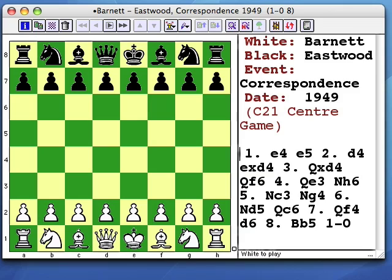Same pattern in a slightly more difficult game. This is how it works: you start with the skeleton of the pattern with just a few pieces on the board — first the pin, then the fork, then the pin plus the fork. Then the simplest eight-move game to demonstrate the pin and fork combination.